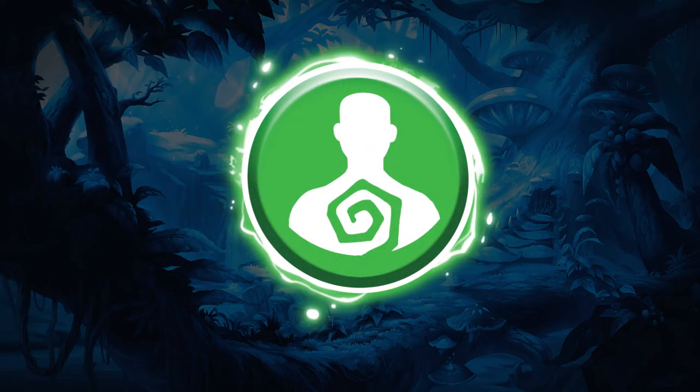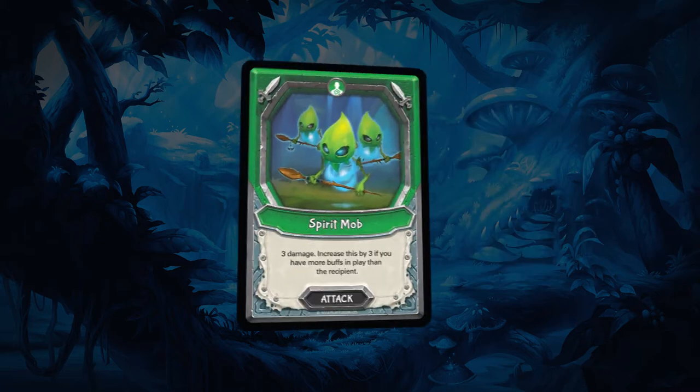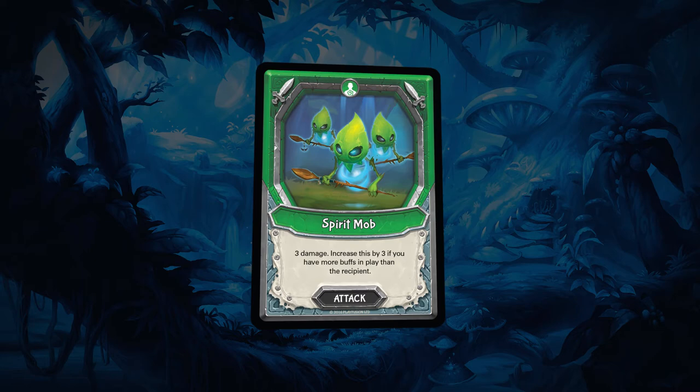Soul cards help to protect buffs out in play, whilst taking advantage of having multiple buffs. Spirit Mob delivers a modest three damage, which is increased by an additional three if you have the most buffs in play.